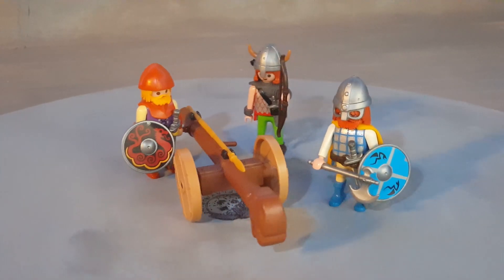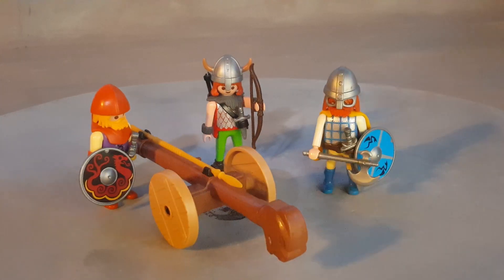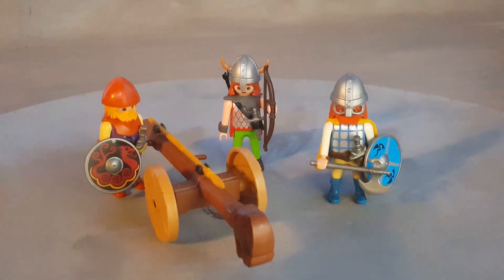This is Playmobil, set 3153. It comes with three Viking characters. They're all unique and awesome looking, especially this guy here with a yellow and blue cape.